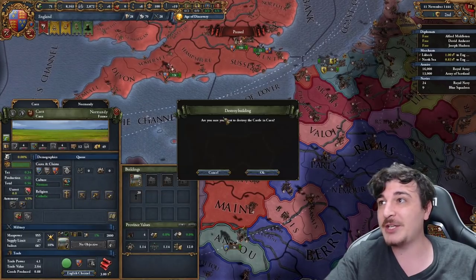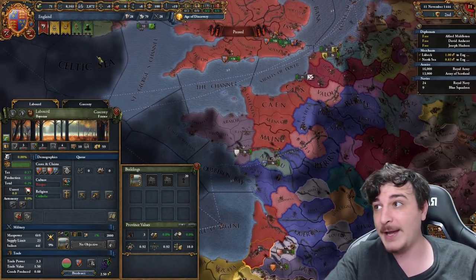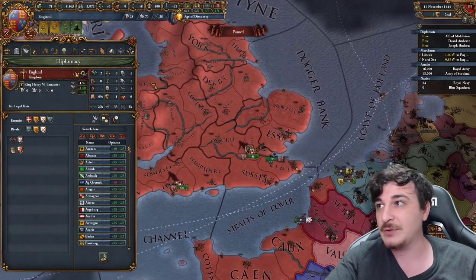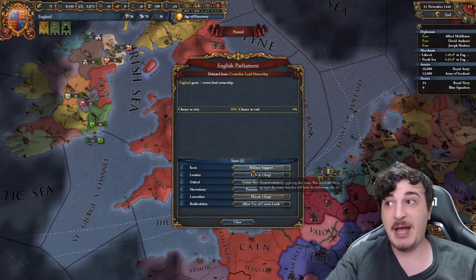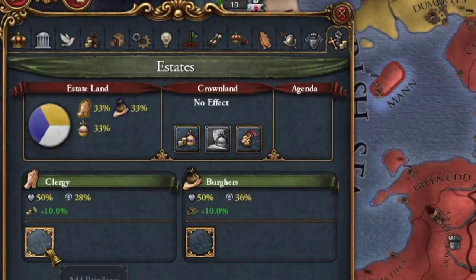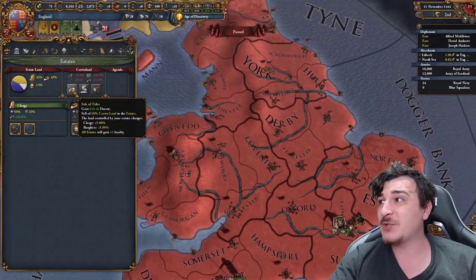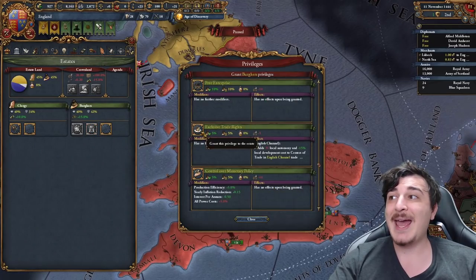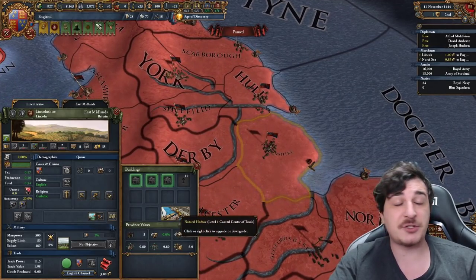First thing we're gonna do is delete the forts in the mainland here. We're only keeping the fort in La Borde, and you'll see later why. We're gonna get our rivals — France, Scotland, and Burgundy, our first three rivals. We can get our parliamentary debate. We can go for the crown land ownership; it's not bad, actually. We start by default with 33% crown lands, so we're gonna give the plus one admin points and the plus one diplo points, as well as sell titles, so we start with 900 ducats, give out patronage of the arts, exclusive trade rights for the extra monopoly, and dev cost reduction in center of trade provinces.